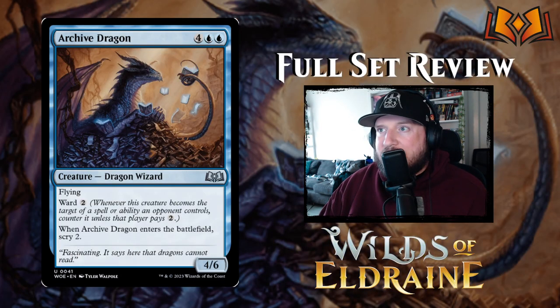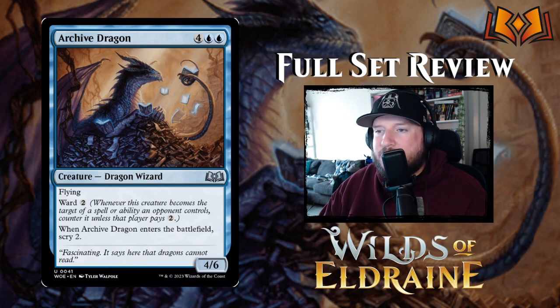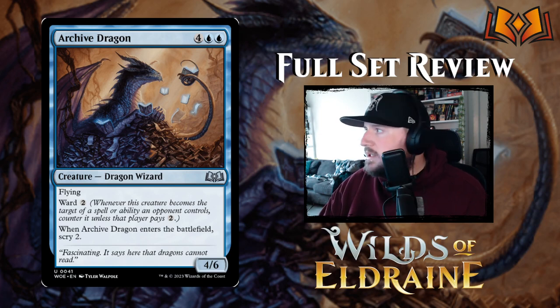Next up we have Archive Dragon — four blue blue for a 4/6 Dragon Wizard creature with flying and ward two. When Archive Dragon enters the battlefield, scry two. Not super strong; I kind of wish it was just a 6/6. The ward two makes up for it a little bit — it's not too bad, it's not great.